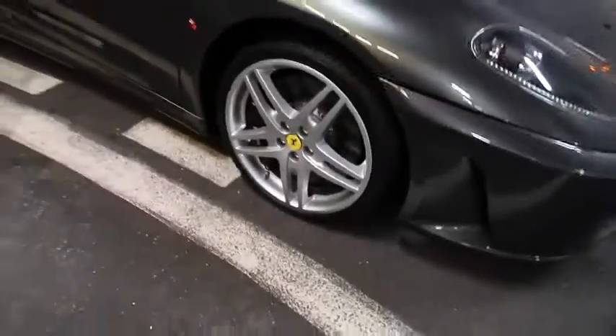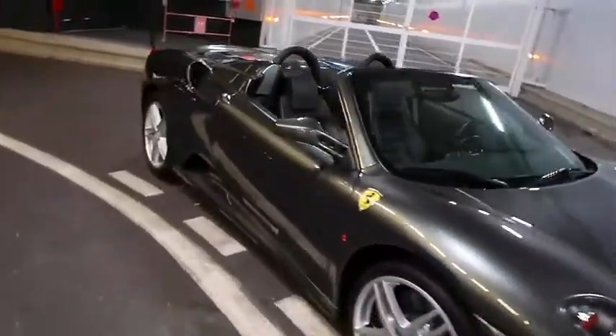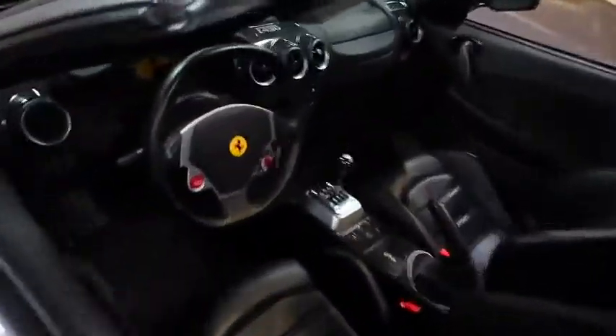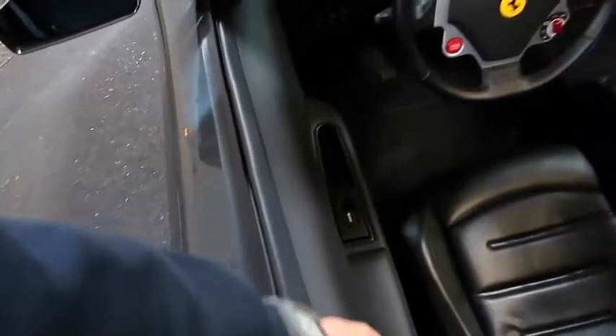It's got original tires on this one, believe it or not, F1 ceramic brakes, and the original rims, and it looks absolutely fantastic. It is in pristine condition — just what a total animal. It's got carbon inside: carbon up there, carbon down here, and that is where the magic happens, along with all the leather. I can't even describe to you how nice this feels inside — it is basically brand new, but it's an 11-year-old car, which is mad.